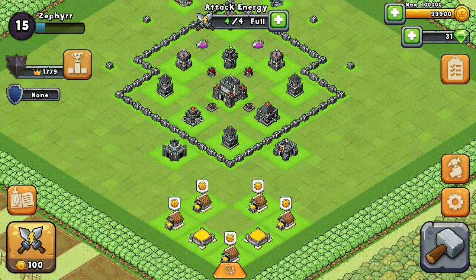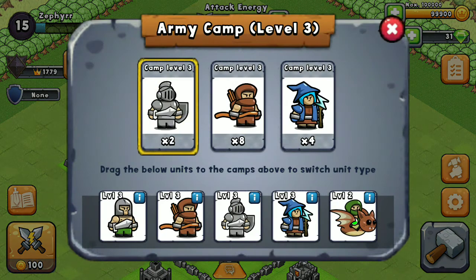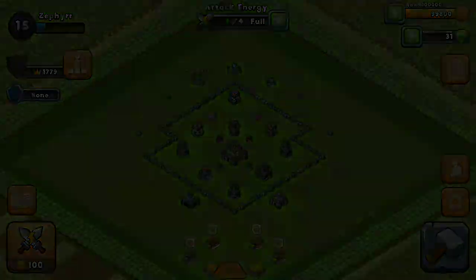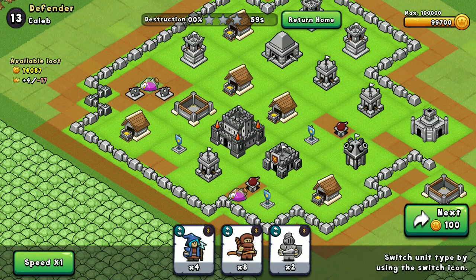First of all, this is what my troops are: I have tanks, archers, and then I have mages. So let's go into battle and I'll show you what I mean. Basically what you really want to do is find a base that has lots of buildings close together.